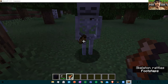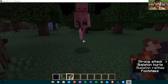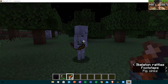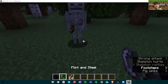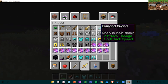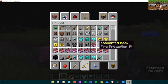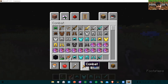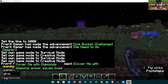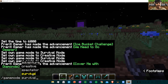Now it's nighttime, so we can see Overworld mobs. These are Skeletons. They attack us when we are in Survival Mode. Now I am taking out Diamond armor so I can be safe in Survival Mode.